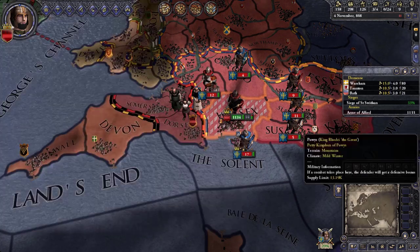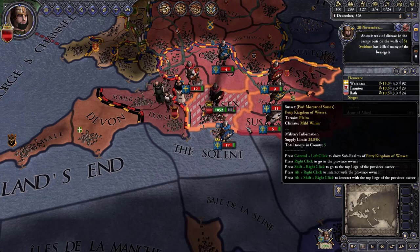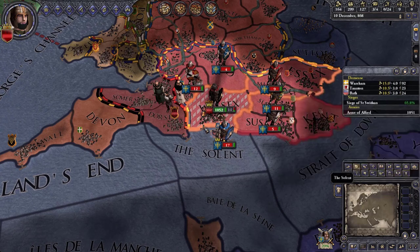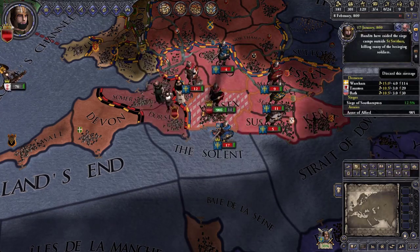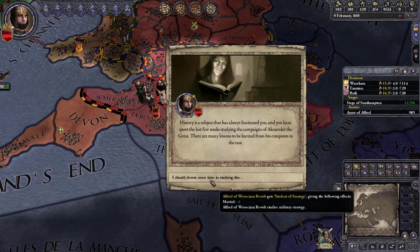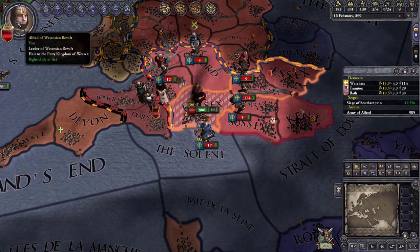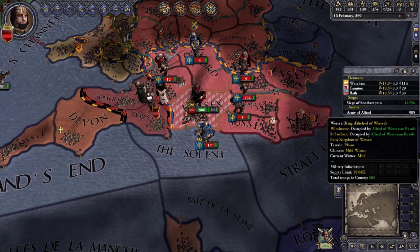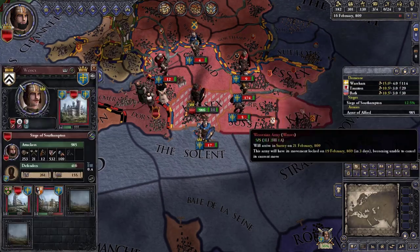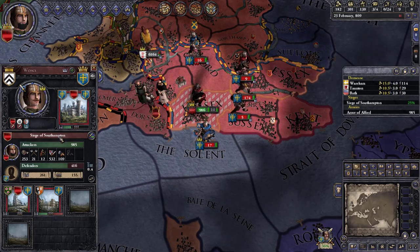The other two prisoners are worth nothing but we got 10 gold. We lost some troops but got another 13 gold from that castle. Got the 'Student of Strategy' trait, giving plus one Marshall — now up to 25 Marshall. We now have 36% war score and we're taking Southampton.